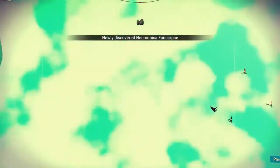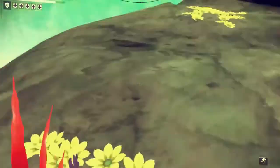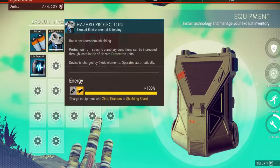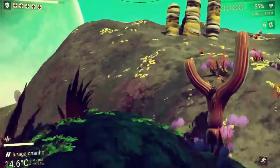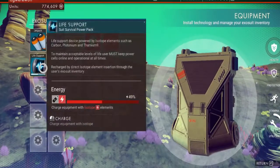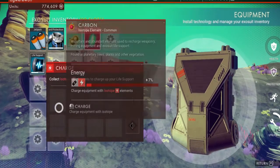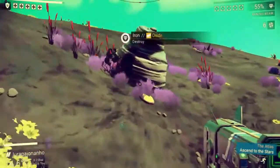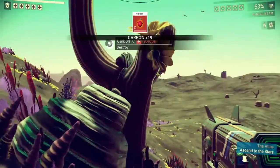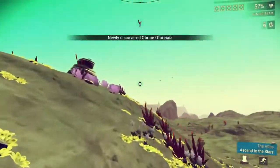Basically you walk around with this thing when you first get to a planet and just scan all the things. That's the other thing — your hazard protection bar: if it's too hot or too cold, there'll be another bar next to the little white one in the lower left of the screen. That's protecting you from poisons, heat, cold — keeping you alive. This is your life support; it just generally goes down over time. Carbon — you can get it from any plant life. You just shoot it with your mining laser and then recharge your life support.